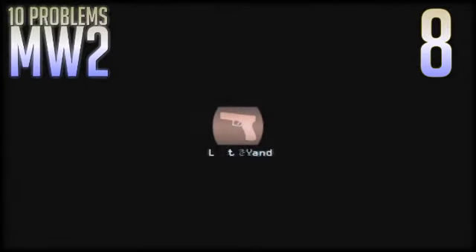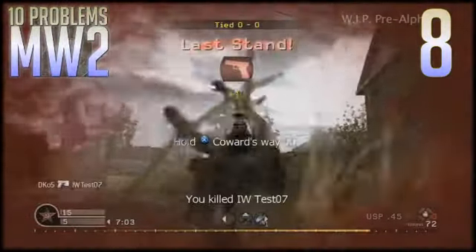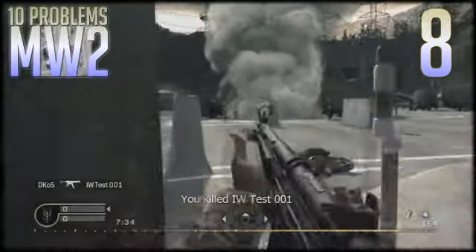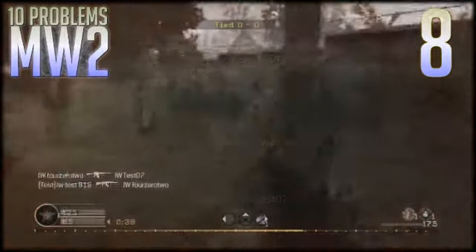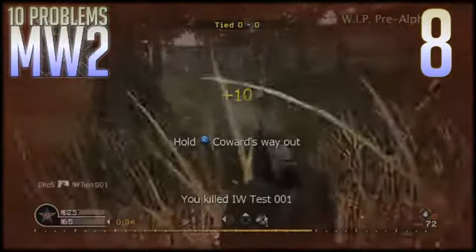Number eight is Last Stand. They put in Last Stand and Final Stand — Final Stand gives you 50 points of health as opposed to Last Stand's one point of health. I realize they took out Juggernaut and Martyrdom, for which I am forever grateful. But you either got to get rid of both or just make it a death streak, because it is just as big of a nuisance as it always was, and it makes 90% of players extremely angry.